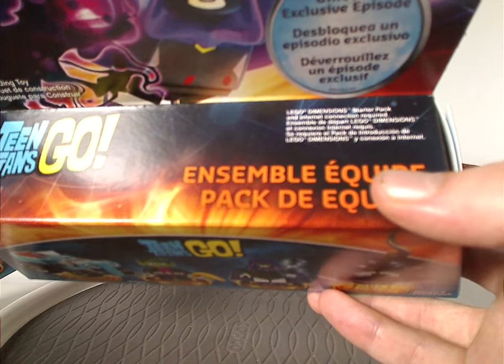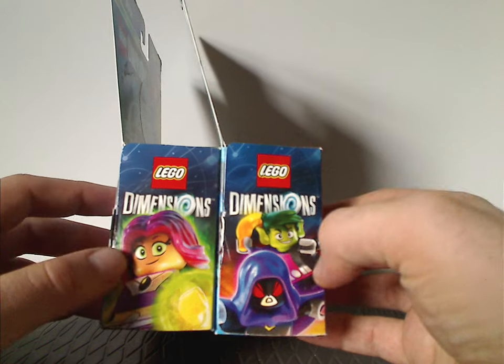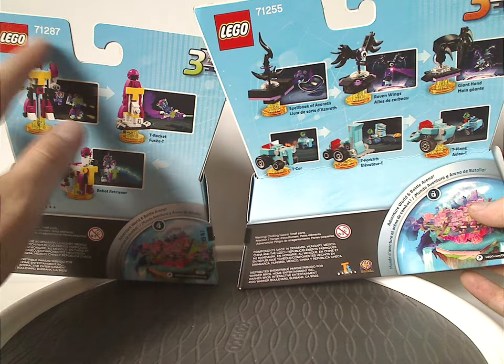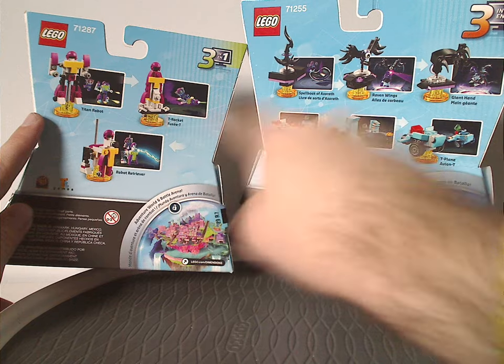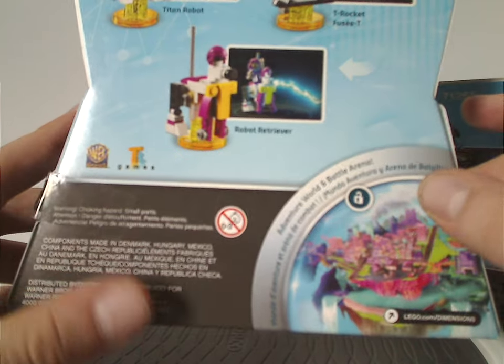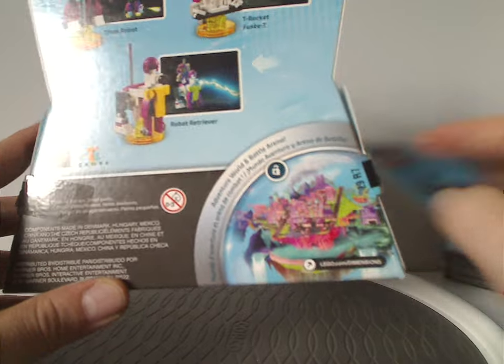On the back, there's the logo again and also starter pack and internet connection required on both of them. And on the back side of both of them, we have the LEGO logo and set number again, and also a spot saying three-in-one for that, and also the main builds and all the alternate models for both of them. And also TT Games logos and choking hazards, and also Adventure World and Ballerina again for both of them.